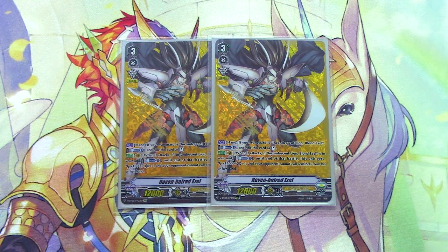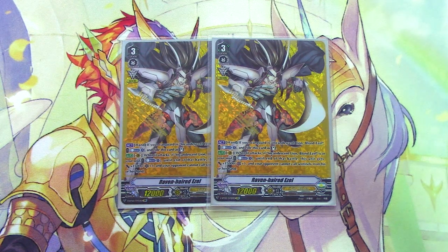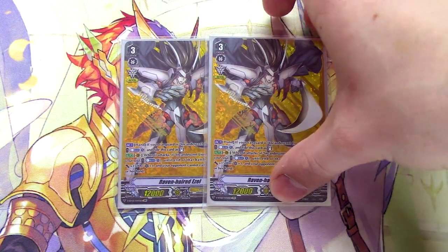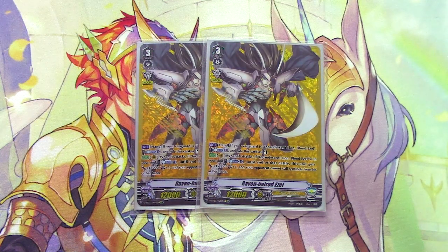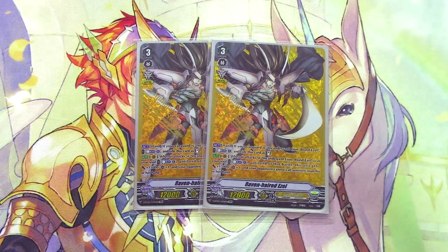Two copies of Ravenhaired Ezel. Our main ride target is Gurgit, but this is there as a backup. The skill is: when it's in your hand and Blonde Ezel is your Vanguard, you Counter Blast 1 and ride it from your hand as Stand — that's how you earn your Excel markers. The other skill is auto: when it attacks, if Blonde Ezel is in your Soul, you Counter Blast 1, and until end of battle it gets 15k, a crit, and your opponent cannot guard with Sentinels. By itself it's a 27k beater with no Sentinels, and with Gorba Duck behind it, that becomes a 40k beatstick.